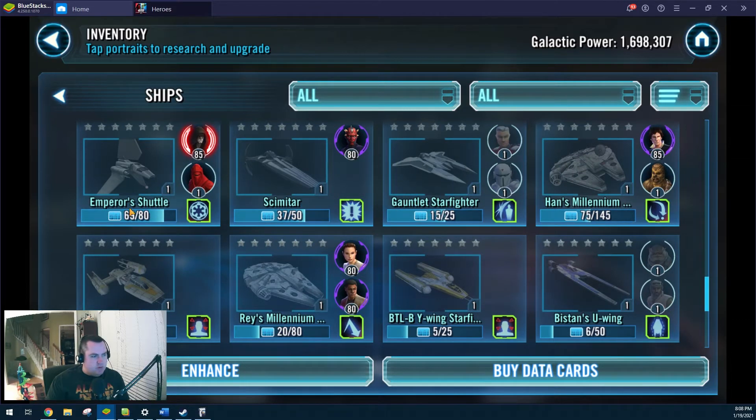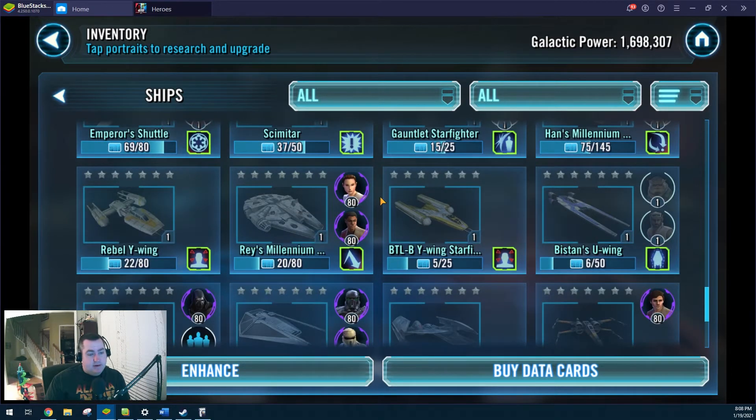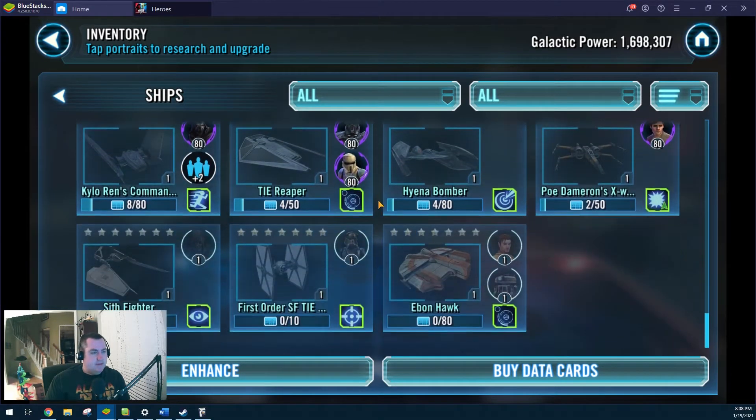Emperor's Shuttle is at 69 of 80, so 11 more shards. With the Emperor being at R5, even at 4 stars I expect it'll be a useful ship, especially once I gear up Royal Guard. If for no other reason than making the TIE Bomber more tanky — if that's the first reinforcement I call in starting with 3 ships, all of a sudden it's getting 80% extra protection instead of 60%, and that's a lot.